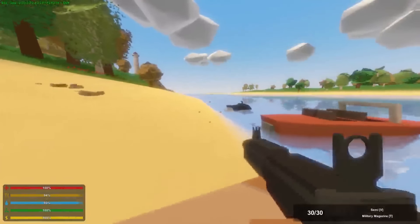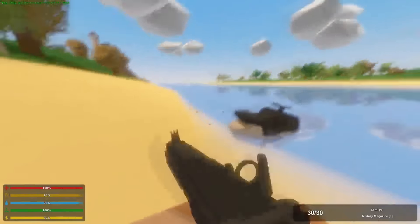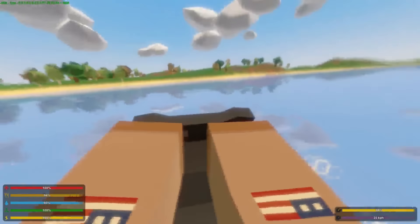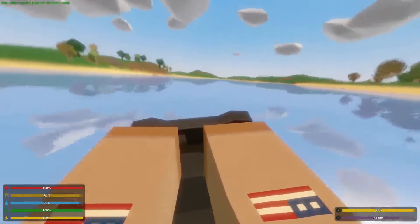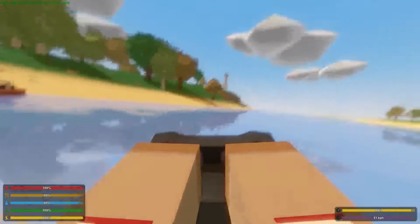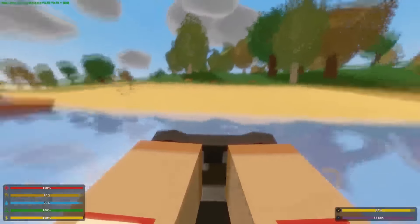Let's go with the smallest things first — the jet ski. That's how you take it. It runs like other vehicles, just by pressing W, A, S, or D. Similar controls, and yeah, here we go.